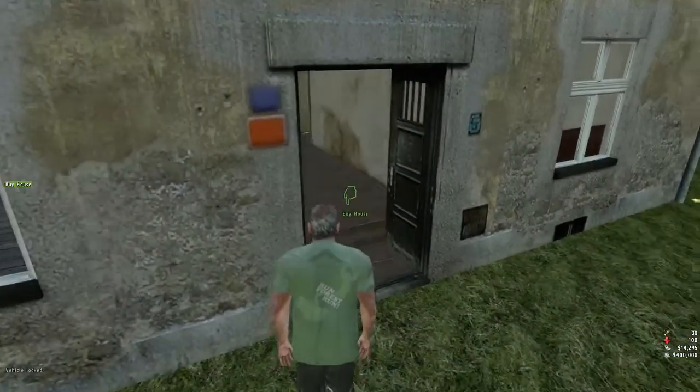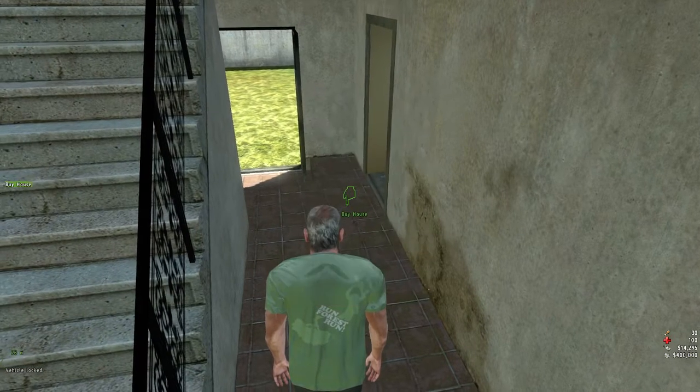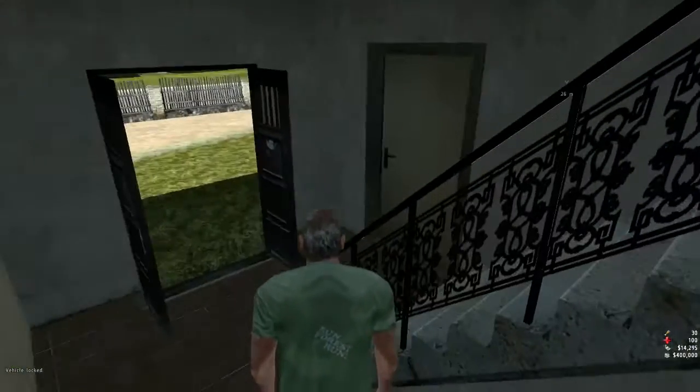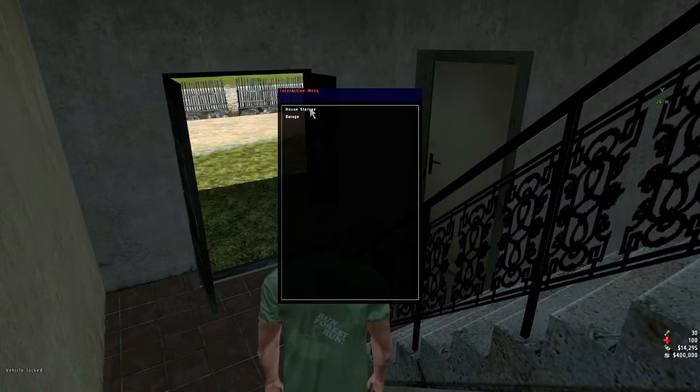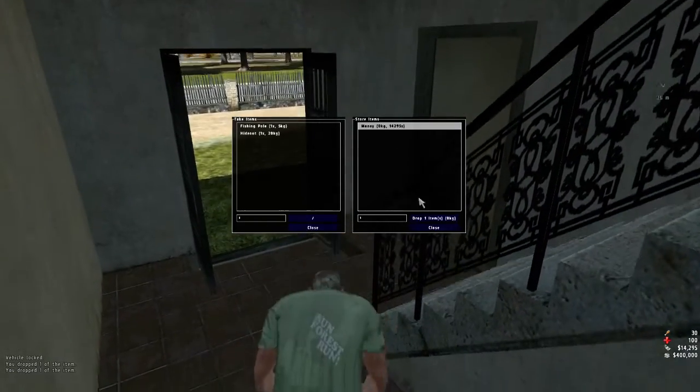Right now there is a scroll wheel option but that will be removed — I didn't mean to keep that. What you do is you just go into the house and click the interaction key. Hit 'Buy House' and there you go, you bought the house. Right now it doesn't cost anything but I plan on adding prices. If you hit it again you'll have house storage and you can store all your things in there, and it'll save.